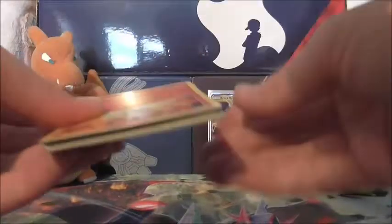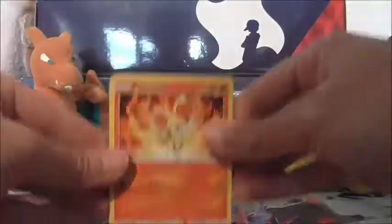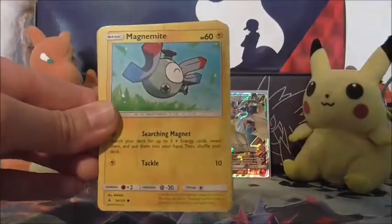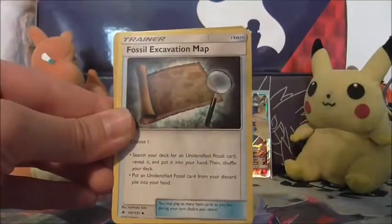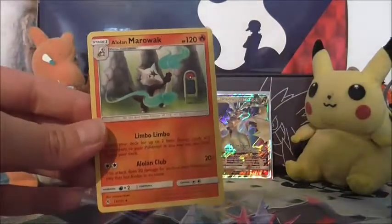Let's see what else we can get, if anything else. We've got Fennekin, Helioptile, Flabebe, Binacle, Magnemite, Fairy Energy, Unit Energy, Brakeson, Fossil Excavation Map, Reverse holo Doublade, and non-holo Alolan Marowak.